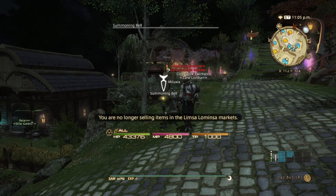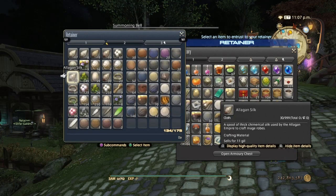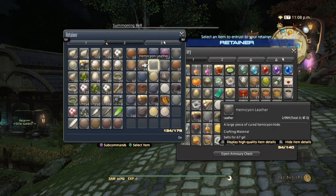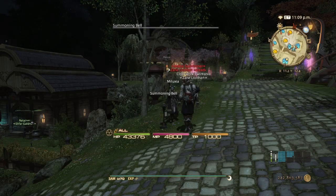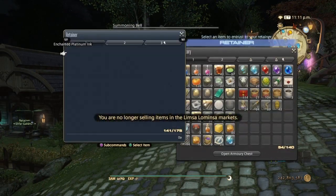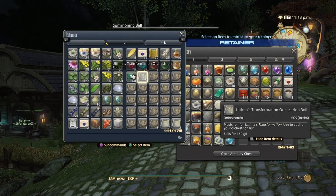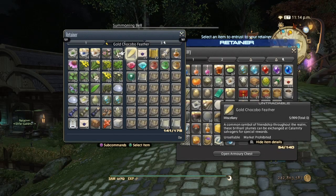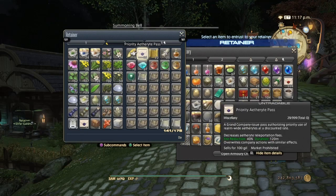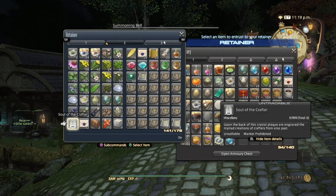My third retainer, which is my favorite, has metals of any kind, cloth of any kind, and leathers of any kind. My last and final retainer holds all my reagents, miscellany, and other items — such as orchestrion rolls, materia, stuff you get from events, recruit-a-friend rewards, squadrons, submarines, airships, and other things sold to crafters.